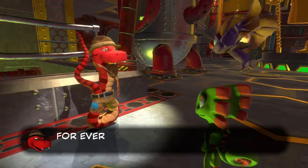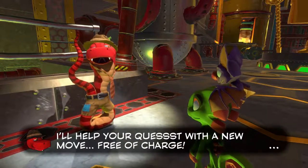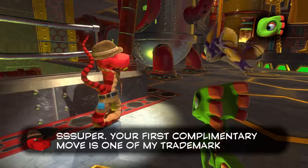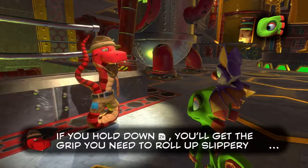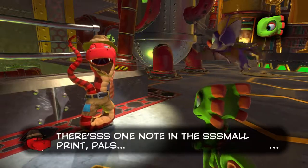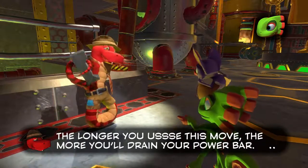So what's the deal? For every grand tome you unlock, I'll help your quest with a new move, free of charge. That sounds like a good deal, Treasure. We're in! Super. First complimentary move is one of my trademark abilities: ground pound. Hope so. I've rolled down ZR — which is this one — okay, you'll get the grip you need to roll up slippery ramps. There's one note in small print: the longer you use this move, the more you'll drain your power bar.